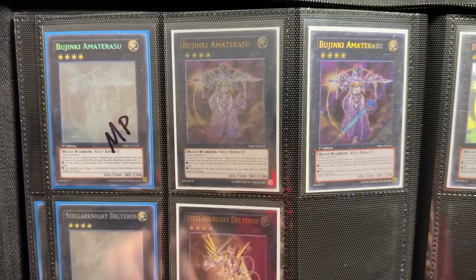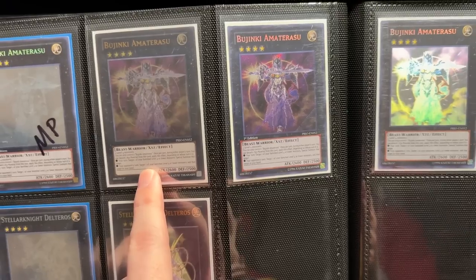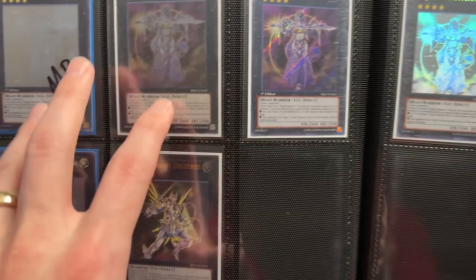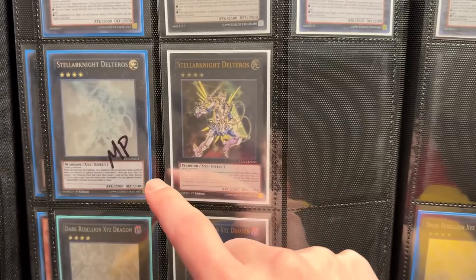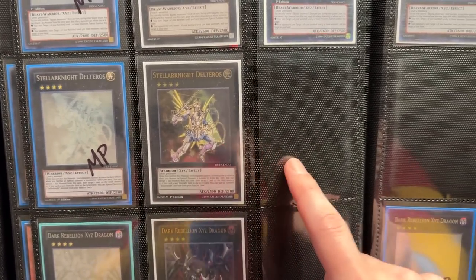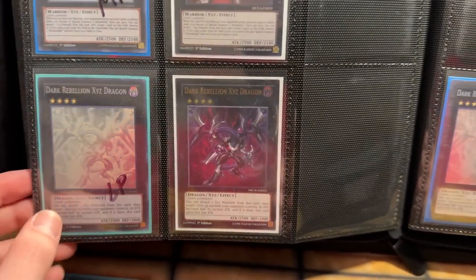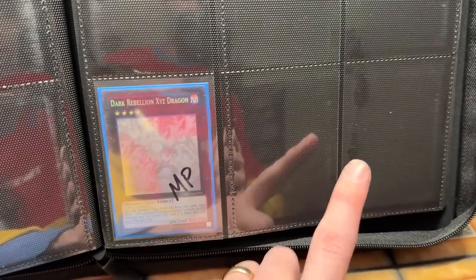Now we have Bujinki Amaterasu — that has mod play, we got to replace that. We've got the Ulti and Secret — so we got both those. Why is there an Unlimited there? I guess I have a double Unlimited, so I got to replace that. We have an Unlimited Ghost near mint here, another Ulti and a Secret. So we've got the Unlimited covered in this one, but we need the First Edition sets. Then we have Stellarknight Delteros — one you don't even remember exists, from Duelist Alliance which is a pretty good set. Mod play First Edition, got to replace that. We got the Ulti that looks good and then nothing else — so we've got a lot of work to do with the Unlimited versions there.